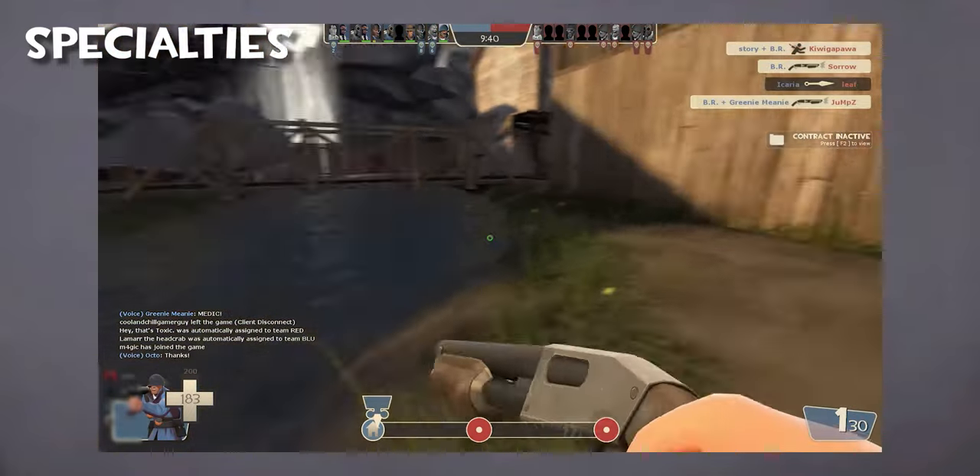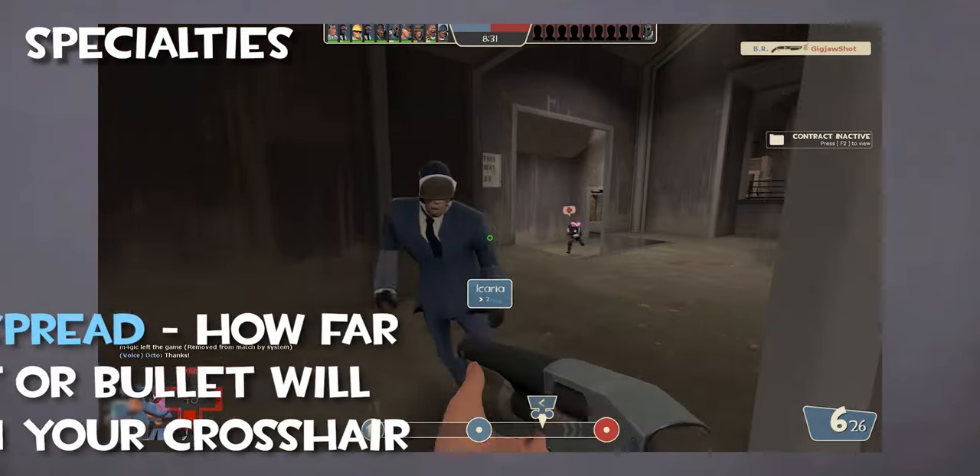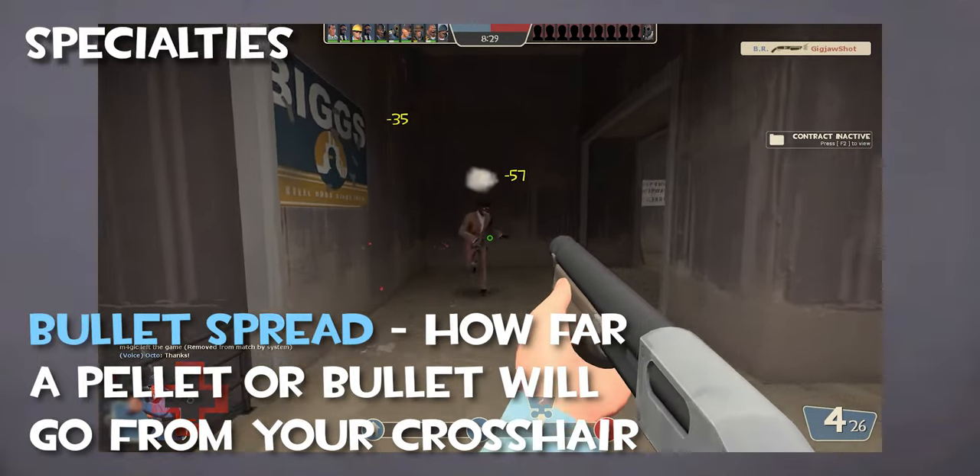It also fires significantly faster than the rocket launcher and has more ammo in its clip, making it a great backup weapon. However, the shotgun is limited by its short range, big bullet spread, and falloff.